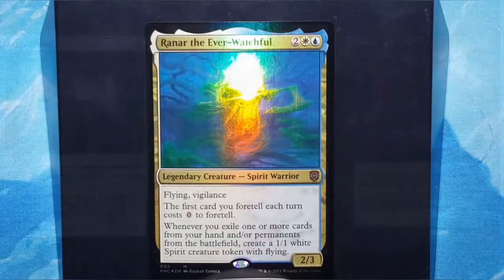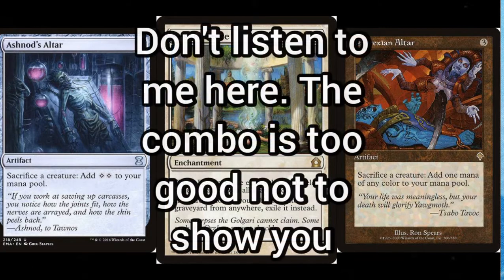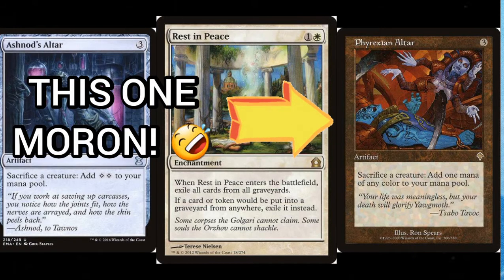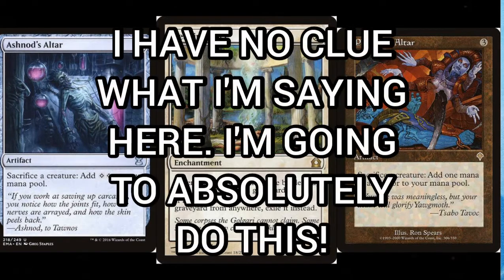I have to mention there's also the Rest in Peace enchantment that can really help this deck. What it does is whenever any creature or permanent would go to the graveyard, it exiles instead. Here's the cool part: when something dies, it gets exiled — that triggers Ranner, so a token dies and it can create another one. If you put a sacrifice outlet in here, you have an infinite combo if you do it right. You could throw in an Ashnod's Altar, sacrifice for mana, and then stroke a genius to draw your whole deck. But that's just not how I wanted to run this deck — though you can do that, especially with Rest in Peace in place.